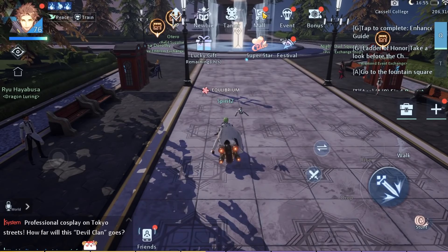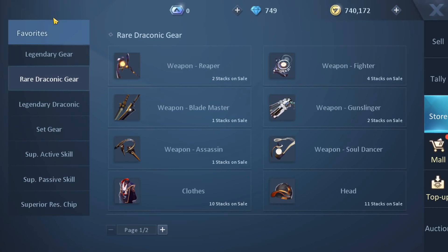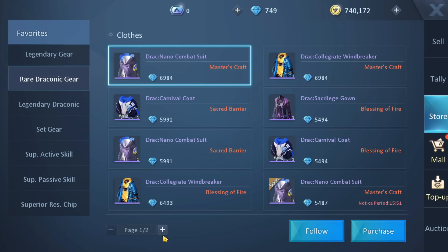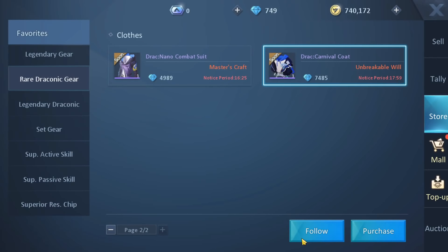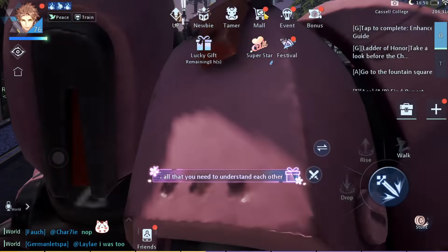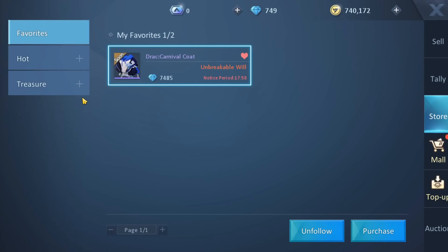So you go in mall, go to store, go to treasure, and you look for your draconic that you sold. Right now I am looking for Unbreakable Will. As you can see here, there is only one Unbreakable Will in the store with 18 hours left almost. I press on that and I press on follow. Whenever the notice period finishes, I will get a notification over here on the mall — like this red dot right here — and it will show up over here as well.